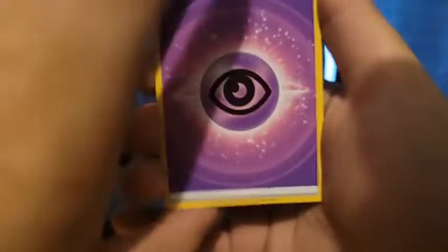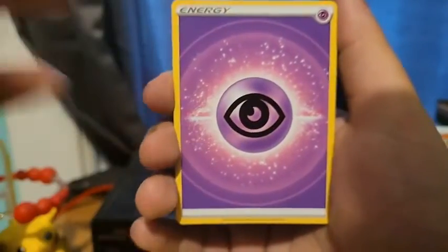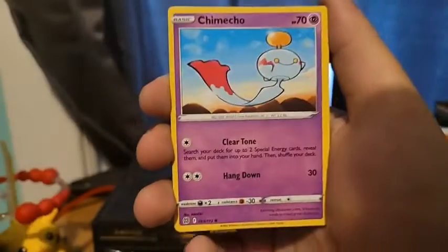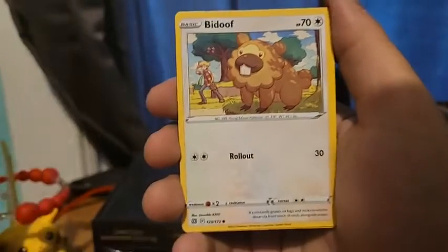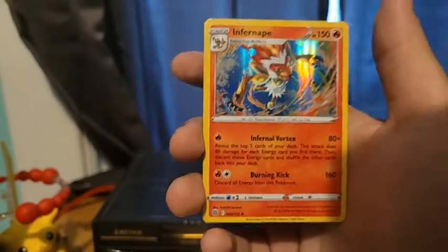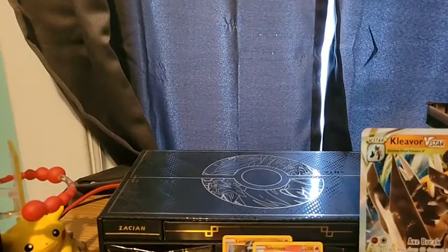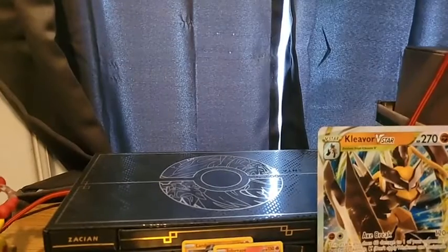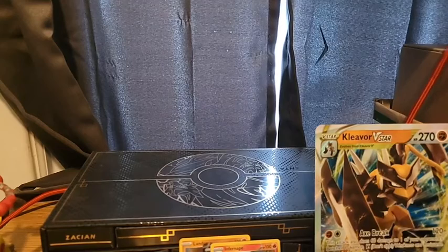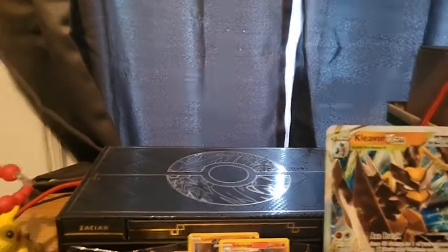Psychic Energy, Team Yell's Cheer, Poke Ball, Friends in Galar, Chimecho, Electabuzz, Bidoof, Sneasel, Grimer, Wormadam, and a Holo Infernape — not too bad. Three of our packs have had at least a holo or better. That is not too shabby. We're doing pretty good, guys. Pretty solid.